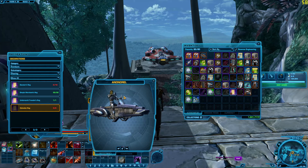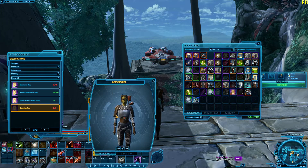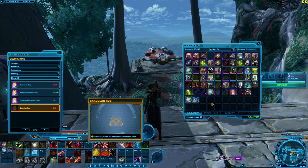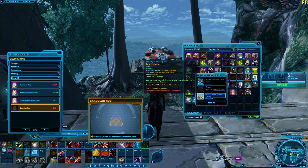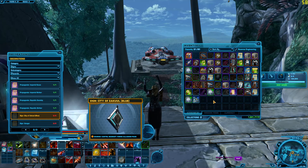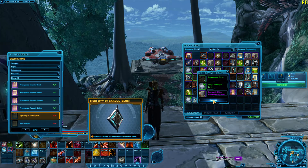Let me get off the speeder first. Not the best armor out there. And then Sign of the City of Zakuul - I already have one of those. Alright, last one. Let's open something good. Not really - another bronze.